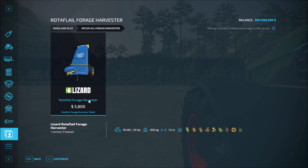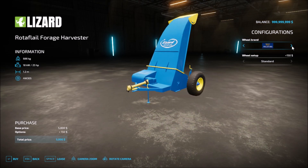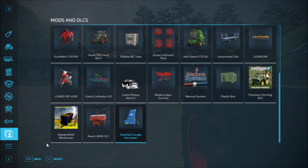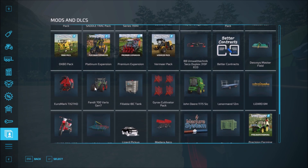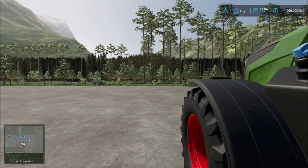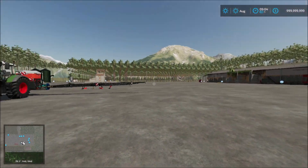And the last on the list is the Rotofall forage harvester — you just attach it to the tractor. Wheel brand options: Michelin, Trilborg, BKT, standard, wide tires, standard and wide tires. And that's everything. Thank you for watching and I'll see you again next time with another set of mods to showcase. Thanks for watching.